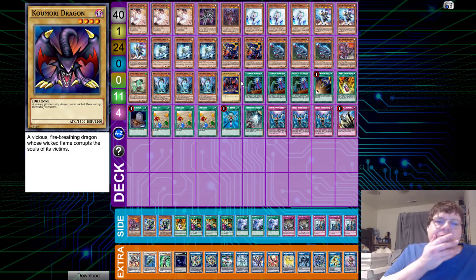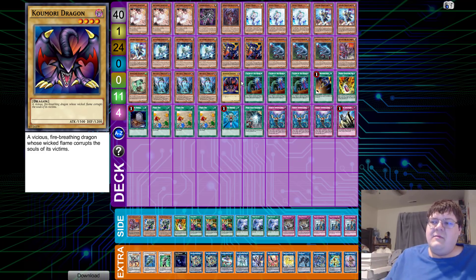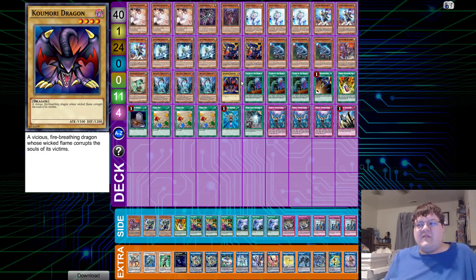Kamori Dragon — a vicious fire-breathing dragon whose wicked flame corrupts the souls of victims. I initially saw this and thought 'standard dragon, we can take advantage of the Alpi engine.' But no — you don't even need to. You're just using this as an essential stepping stone to get to where you need to be. You could be exploiting the Alpi and Agrapain stuff, but you don't really need to. The deck is good enough as it is.